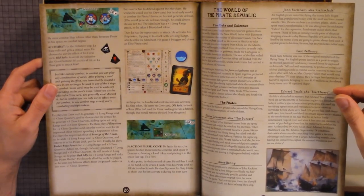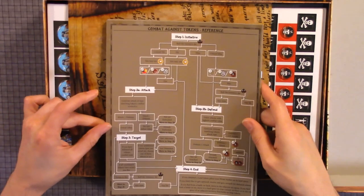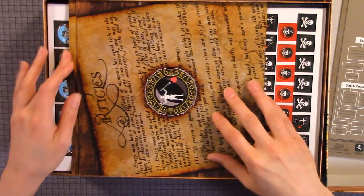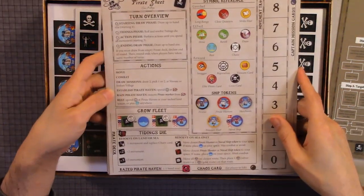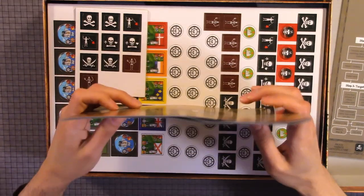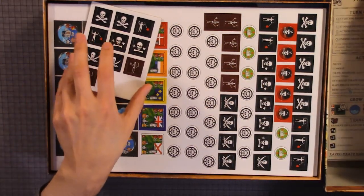In the world of the Pirate Republic, any combats against tokens — reference. I'm hoping there's a player aid. So here we have some pirate sheets, which pretty much is the player aid, which I'm excited about. I love when games have player aids — it's a little frustrating when they don't.